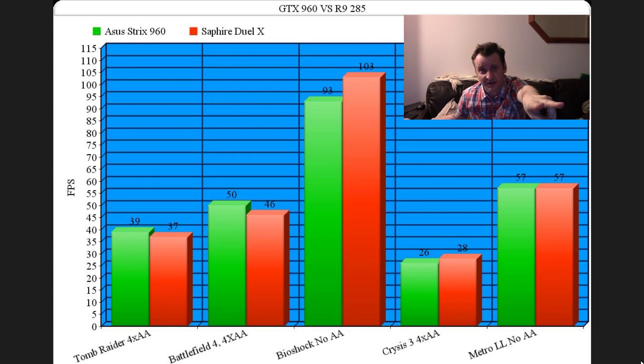So same as always, we have the Asus Strix and the Sapphire Dual-X overclocked. Games are on the bottom. We have had to change the games we used ever so slightly this time, because my friend who's got the 285 didn't have the same games we benchmarked the Strix on originally. Tomb Raider at 4xAA: 39 from Nvidia, 37 from the AMD card. Battlefield 4 at 4xAA: 50 on the Nvidia card, 46 on the AMD card.